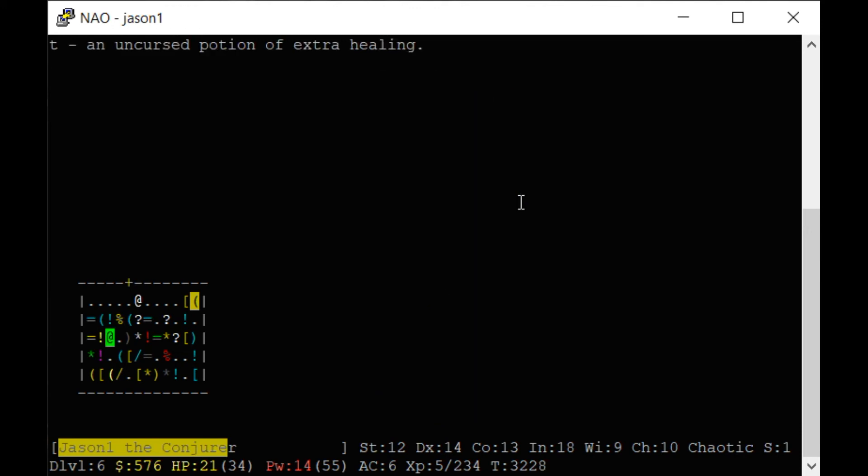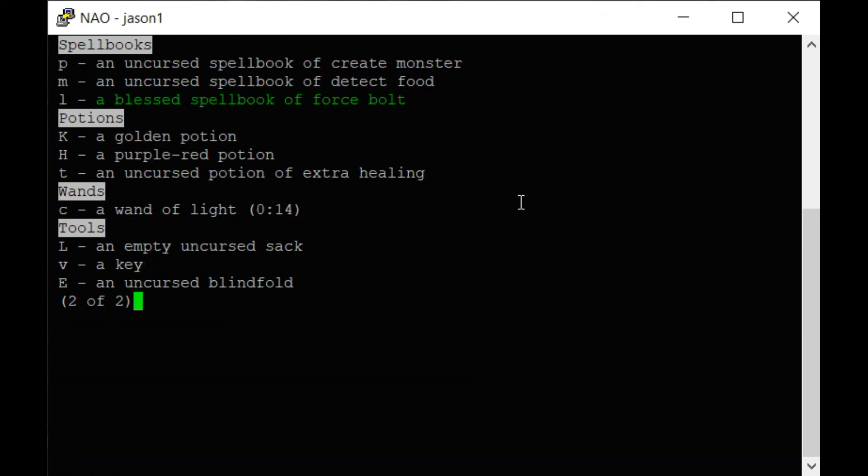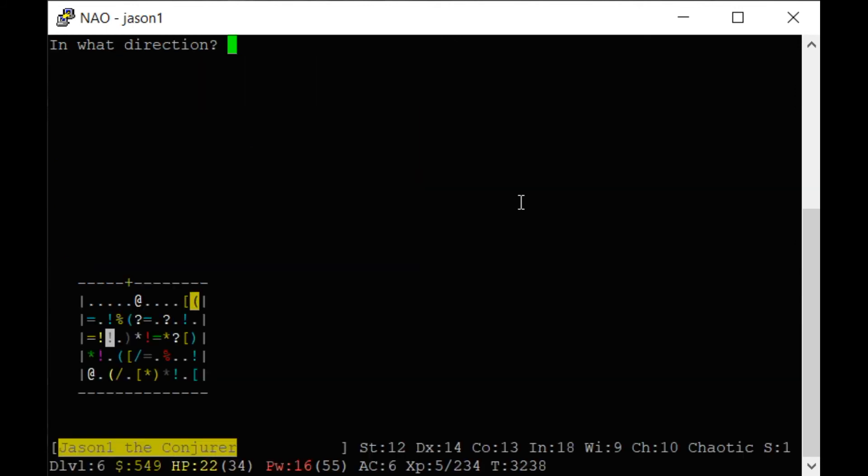Let's see what this uncursed dark potion is — extra healing! I'm not going to drink that yet. Clear potion — that's just water. Hey, there's a key. Driving gloves — I will buy those gloves, but I'm not going to put them on yet until I know they're not cursed. Use that key on this chest — if there's an object inside we can buy it.